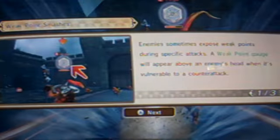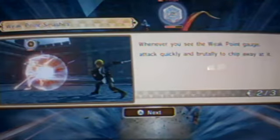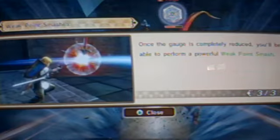Now, guys, before continuing, I just want to say that I might record one level at a time but have to cut it in half, so if my voice gets cut off, we'll have to find out what happens next time. Okay, so whenever you see a weak point gauge, attack quickly and brutally to chip it away. Once the gauge is completely reduced, you'll be able to perform a powerful weak point smash.